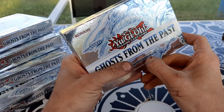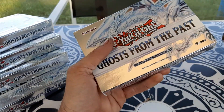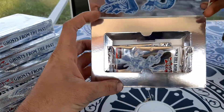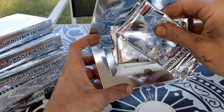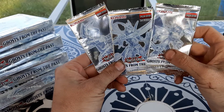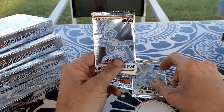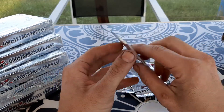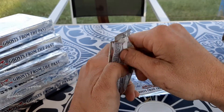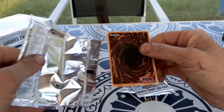Oh, they put tape on it — we're gonna have to deal with that. Okay, not necessarily. All right, look at that! We've got BLS, we've got the new Firewall Dragon, and of course the ever-faithful Dark Magician. Let's go ahead and open up the Dark Magician pack first. I love Dark Magician and Blue-Eyes White Dragon — absolutely some of my favorites.